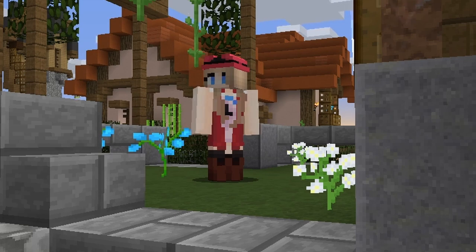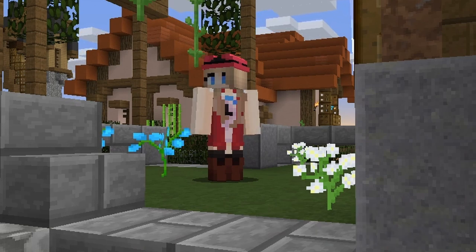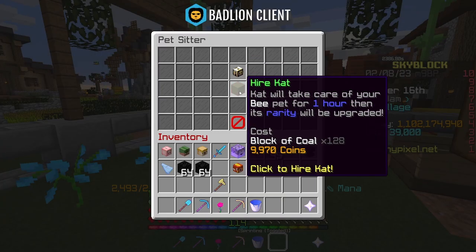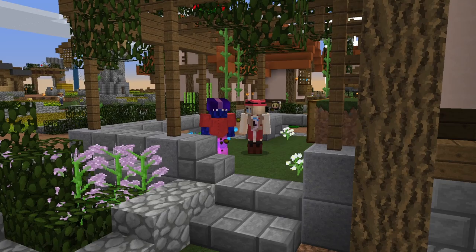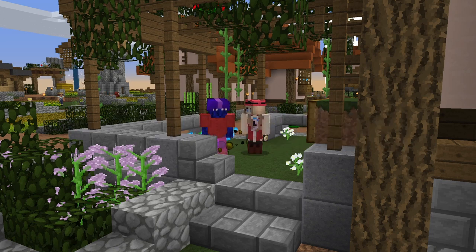Did you know that there is an NPC in Hypixel Skyblock who arguably allows for the best money-making method in the game? Her name is Cat, and she upgrades pets to higher rarities for a certain cost. However, you can actually make a lot of profit by doing it. In this video, I'll be showing you some of the best ways to catflip, including flips that can make a million coins in about half a minute — no exaggeration. If you want to learn how to make bank, please watch till the end, as all the information I provide is very crucial.